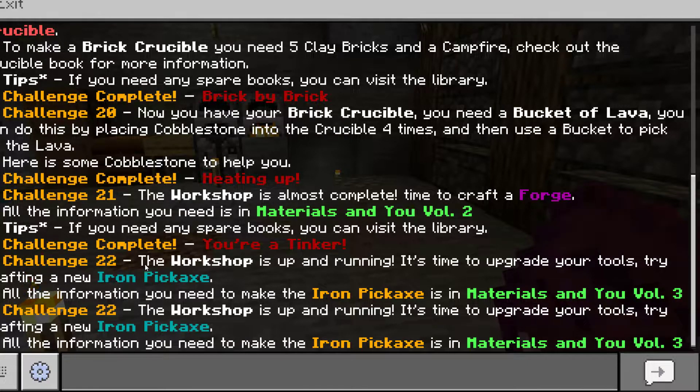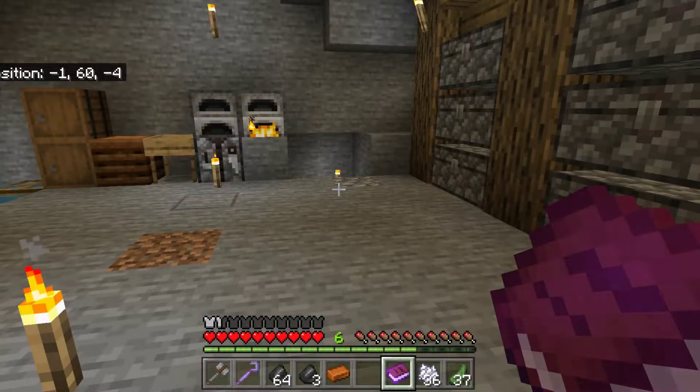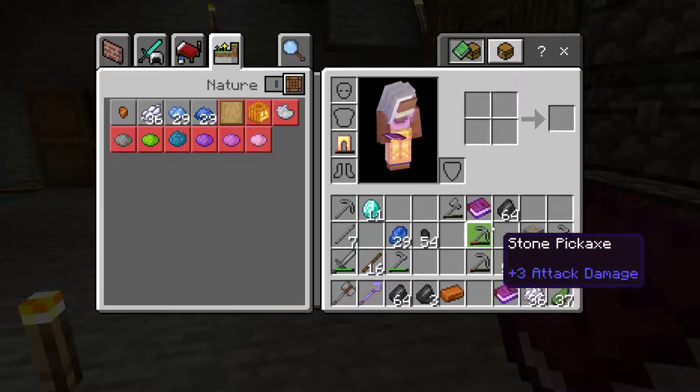I am a Tinker — how rude! The workshop is up and running, it's now time to upgrade your tools. Try crafting a new iron pickaxe. All the information you need to make the iron pickaxe is in Materials and You Volume Three. I've just done that, okay.